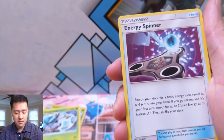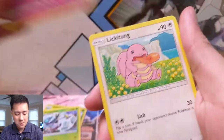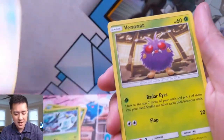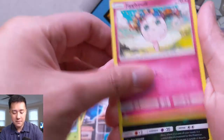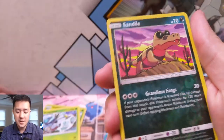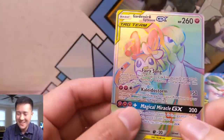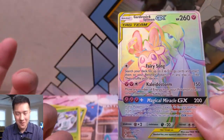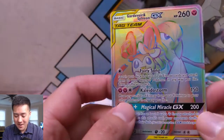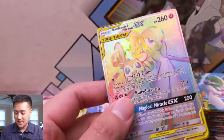We have a water energy, Energy Spinner, Charjabug — not sure sometimes. Venonat, Espeon, Jigglypuff. Our reverse is a Sandaconda, and then — oh my gosh guys — we pull so many of this card, but we haven't found the alternate art. We did find the rainbow rare Gardevoir Sylveon. Very nice!